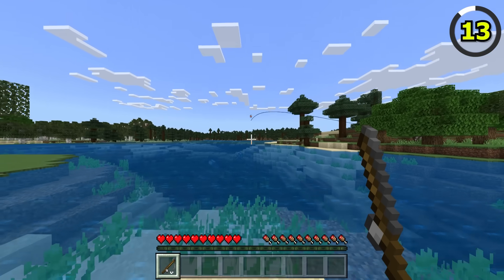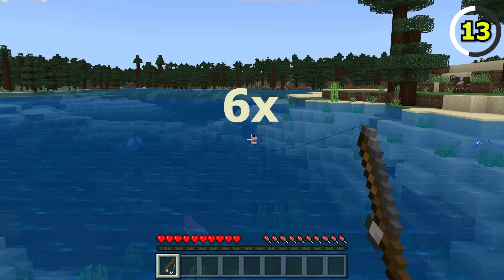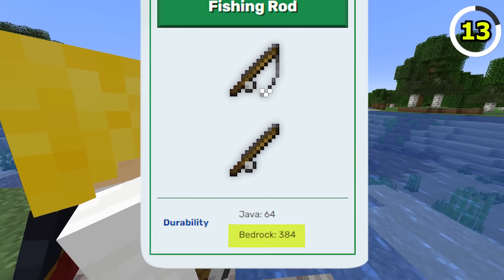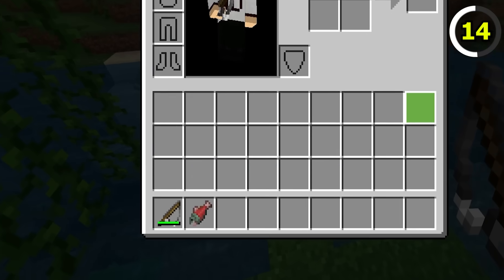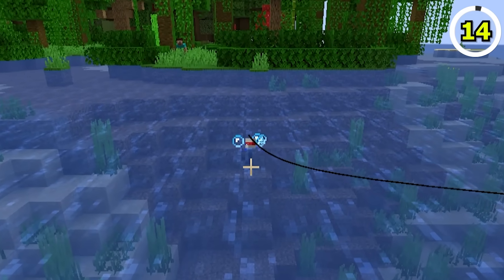Fishing rods in Bedrock Edition are way stronger than Java's fishing rods, as they have six times the durability. Bedrock has 384 durability, whereas Java only has 64. There is a drawback to fishing in Bedrock Edition, as you are unable to catch any tropical fish or puffer fish in any jungle biome.